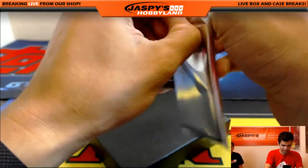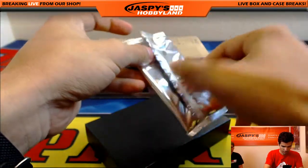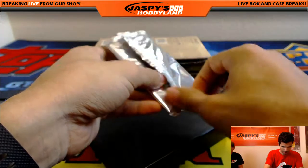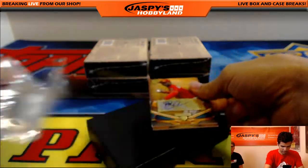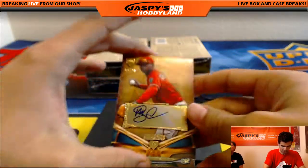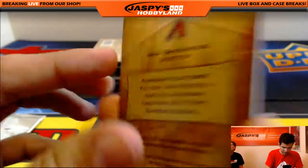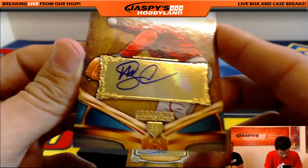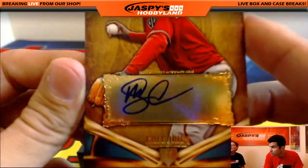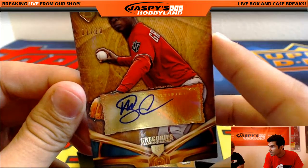Starting to get the hang of opening this wax — they're all different. This one seems a little easier. One out of 20 — DD Gregorius, very nice. That's a Diamondbacks card, isn't it? Yes, Diamondbacks. Another hit for J-Mac.